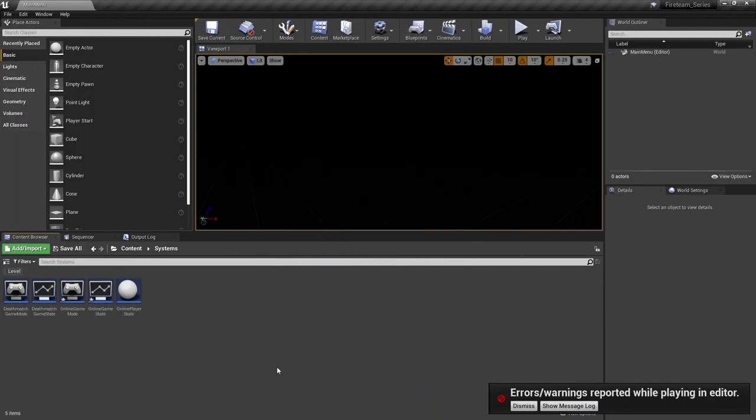We've now got score being calculated in our game and we join a match with other people. So how do we actually end that match? Well, to end a match relies on the game mode and game state working together. The game mode keeps track of when a match should start and end, whereas the game state keeps track of individual player scores and team scores. The two must work together to work out when a match should reach its end.